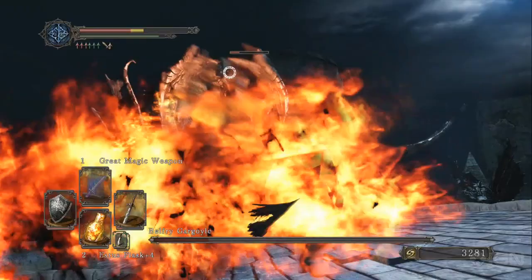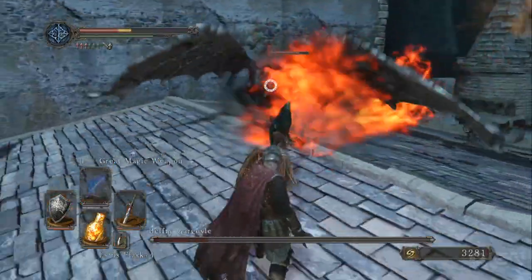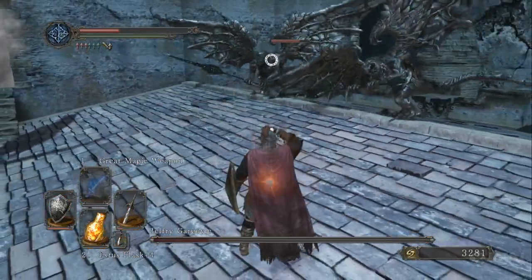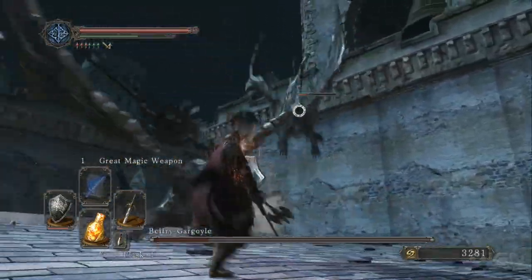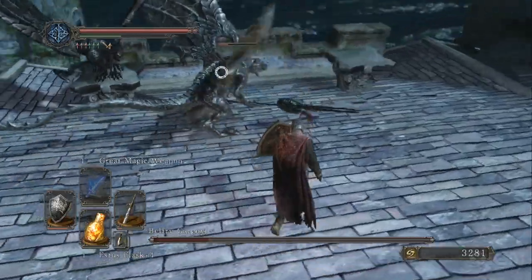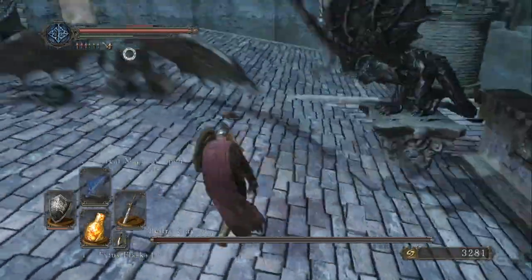Ideally, the best time to hit them is when they're breathing fire — not when they're airborne and doing it, but when they're on the ground breathing fire. That's the best time to hit them, because generally they're facing one direction and they're not going to be able to turn very quickly.